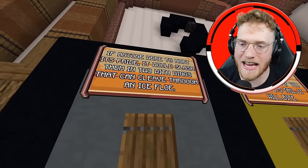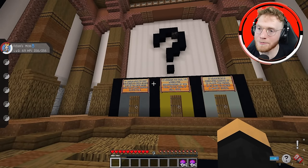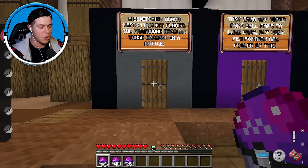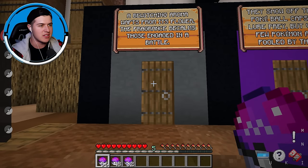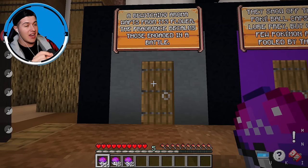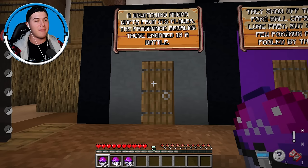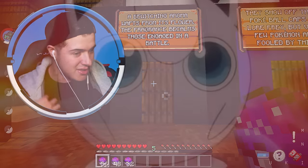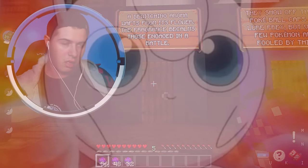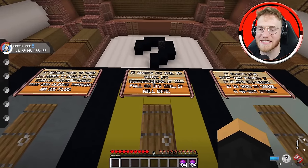What the heck is an ice flow? It has to be a flying Pokemon with wings that are apparently very sharp. I'm thinking Skarmory, maybe. Door number two: a bewitching aroma wafts from its flower, the fragrance becomes those enchanted in a battle. I know who this is! If anybody's ever played Super Smash Bros. before, we all know that this Pokemon has got to be Jigglypuff. I kind of dream about her putting me in that trance.